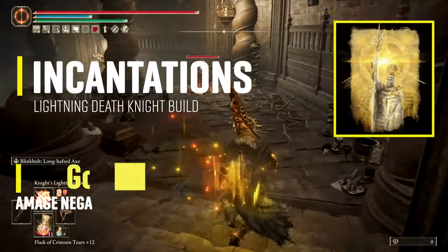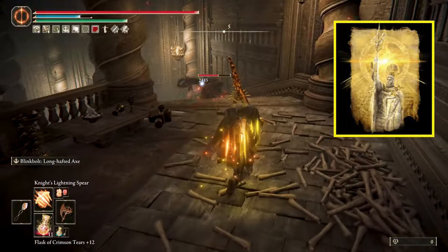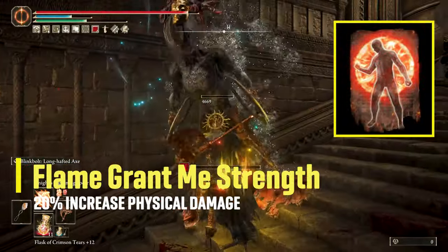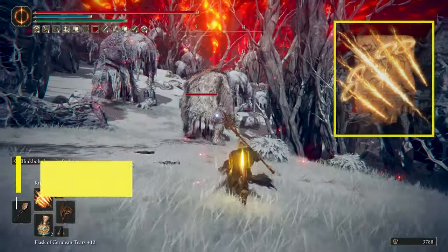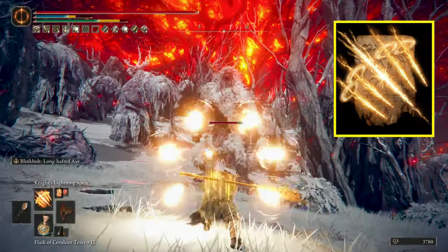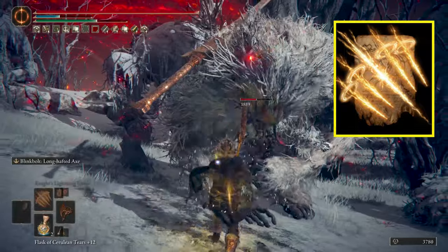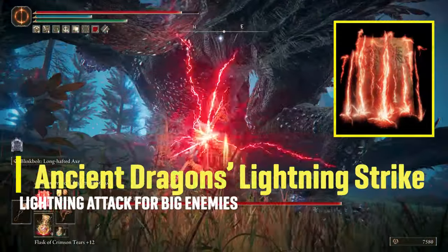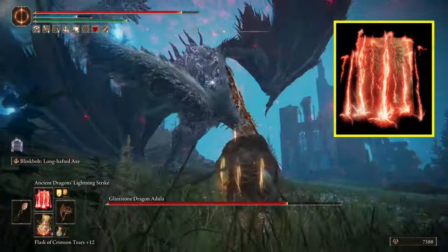For incantations, I'm running Golden Vow for a 15% increase in damage plus 10% all damage negation lasting 80 seconds. Flame, Grant Me Strength increases physical damage by 20% for 30 seconds. The new Knight's Lightning Spear throws one lightning spear followed by 6 more, doing a good amount of damage at mid to long range and is very good as a fight opener, though it eats a lot of FP so be mindful of that. And last is the big boy, Ancient Dragon Lightning Strike, to use on big enemies like dragons when you need the extra damage.